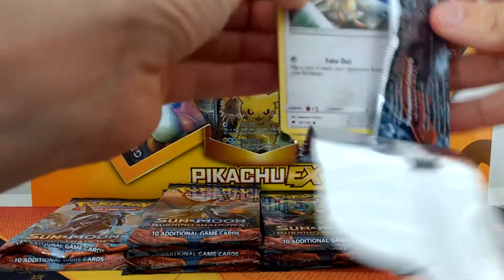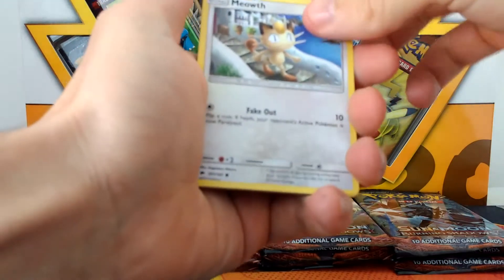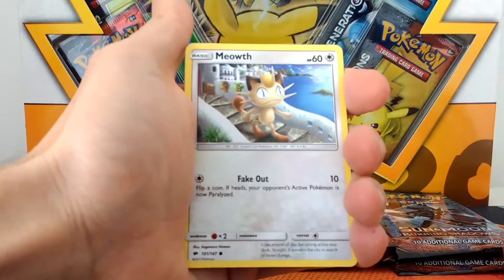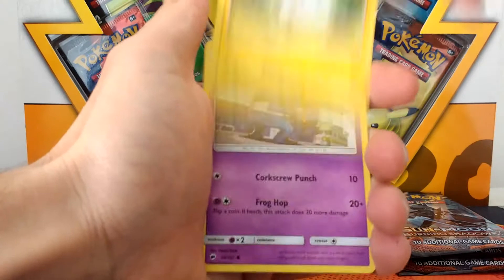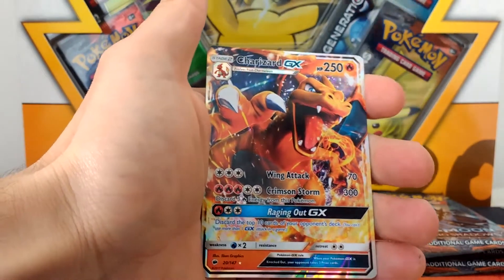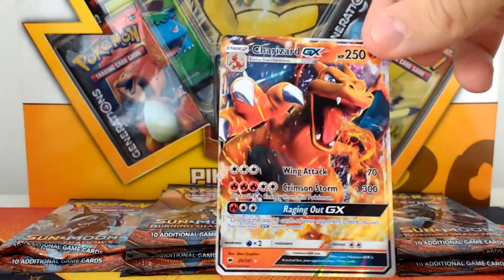There's a code card, and 1, 2, 3, and there's the Energy. We have Kiawe, Olivia, Kukui, Meowth, an Alolan Vulpix, a Wimpod, Togedemaru, Krokorok, Bodybuilding Dumbbells, and Charizard GX! Oh my god, I literally filmed a video and I just pulled this in a single pack. And we've got another Charizard GX — that is awesome.